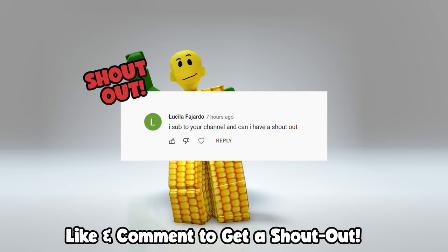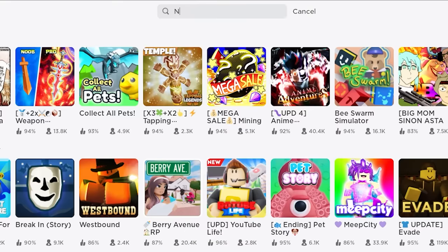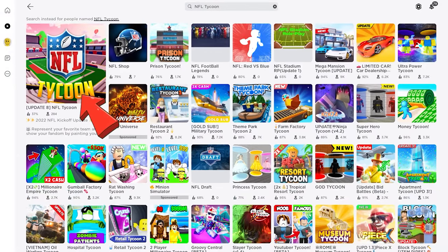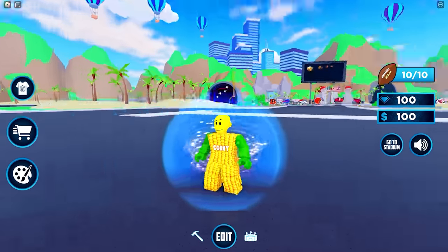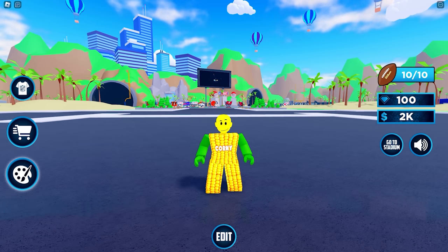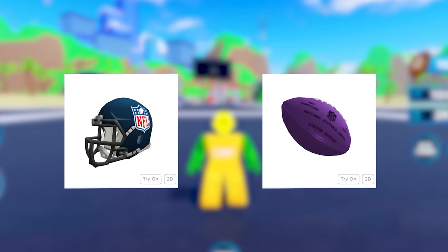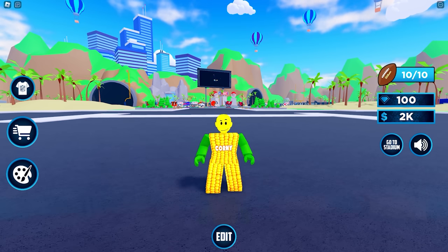Shout out to Lucilla Fejardo, Gabrielle Bull, and Marty McCarrick. First, search and join this experience called NFL Tycoon. This game just added their new UGC item, and in our past video we unlocked their two items: the NFL helmet and the Wilson Super Bowl back accessory.